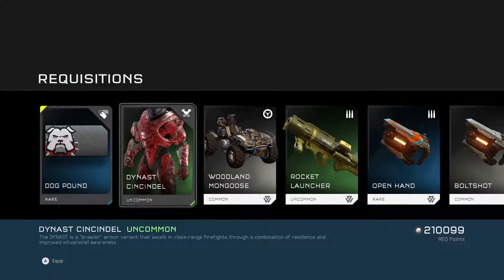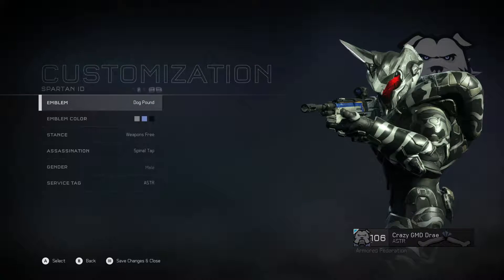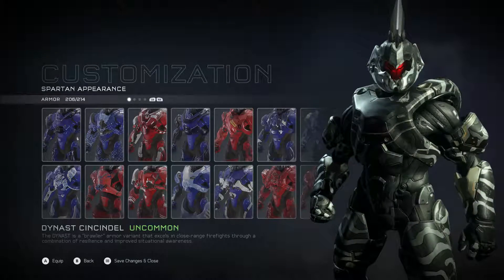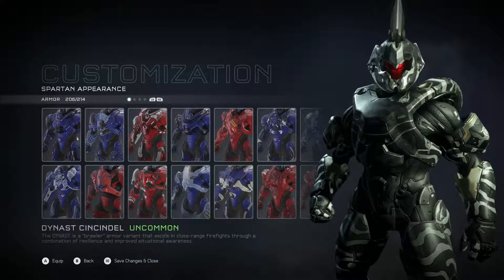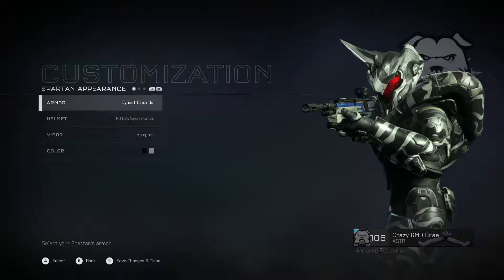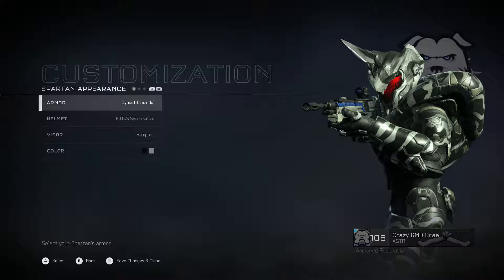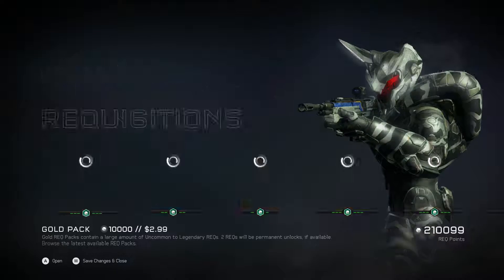Dog Pound Emblem and the Dynast Sinsidel — one of the newer armor pieces of the Ghosts of Meridian update. The Dynast is a brawler armor variant that excels in close-range firefights through a combination of resilience and improved situational awareness. I'm gonna call that zebra armor because it has the design of a zebra. And there's the Dog Pound Emblem — I was a War Dog, I have no idea why.